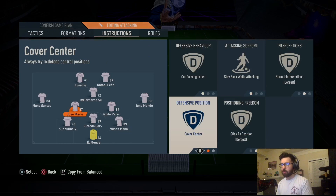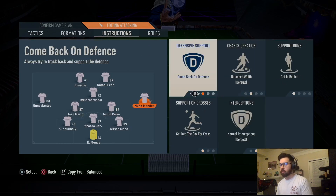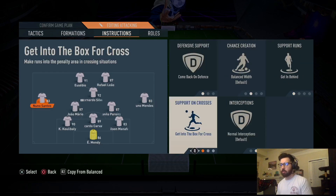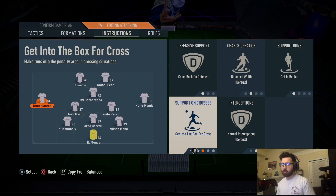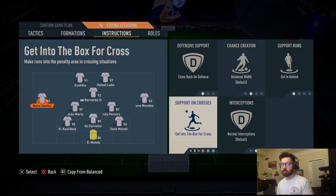This formation is really good against the 4-1-2-1-2 narrow, the 4-3-2-1, and the 4-2-3-1. Its weaknesses are the 4-4-2 and formations with wide wingers. However, if you pull your right mid and left mid backwards, they act like wing backs in a back 5. Goalie: nothing. Three center backs: nothing. Left CDM: cut passing lanes, stay back while attacking, cover center. Same for right CDM. Right mid: come back on defense, get into box for cross, get in behind. Left mid: same — come back on defense, get into box for cross, get in behind. With come back on defense, they drop into a back 5. Get into box for cross makes them do diagonal runs inside the box, and get in behind means on a counter attack they dart forward as your outlet dribblers.